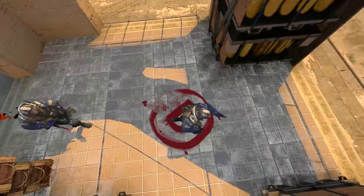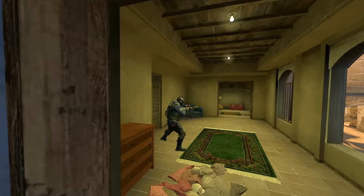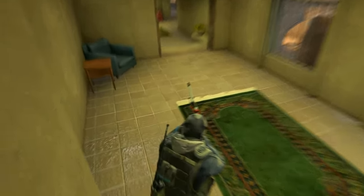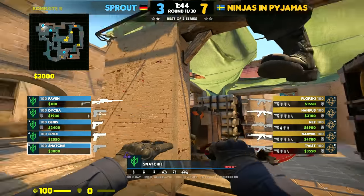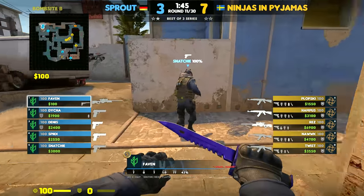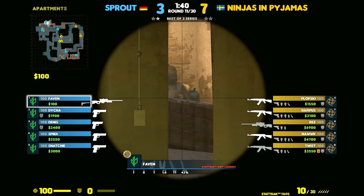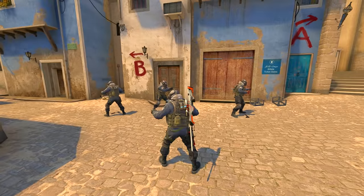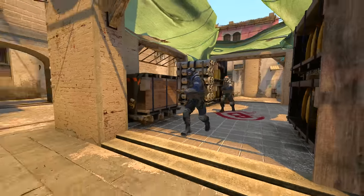Here's a quick and useful boost that you can do to save some time and peek before the T's arrive. Snatchy's going to position himself right next to the shadow on the ground and stand still. Faven's going to crouch jump to get up on top of Snatchy, then jump up and take a peek. For this to work well, the AWPer needs someone with a better spawn to boost him to not lose any time.